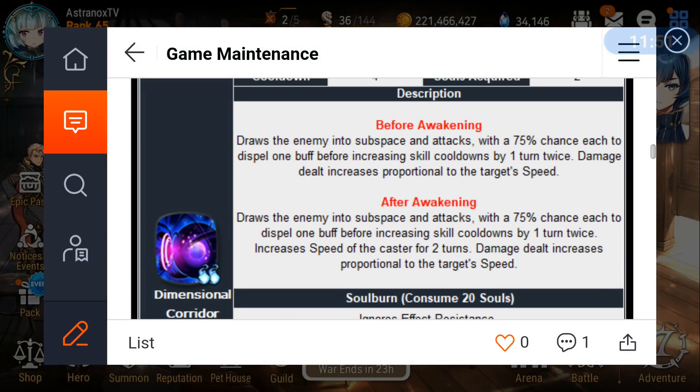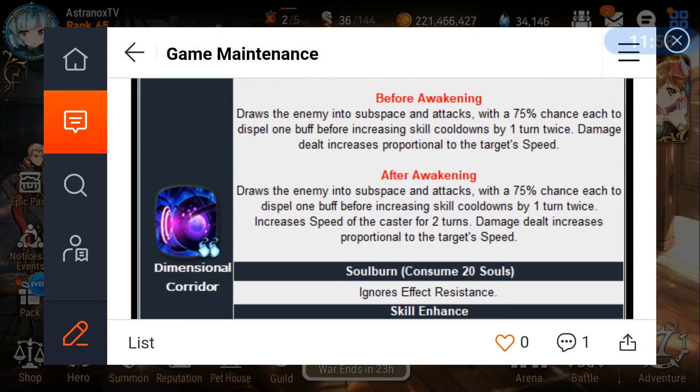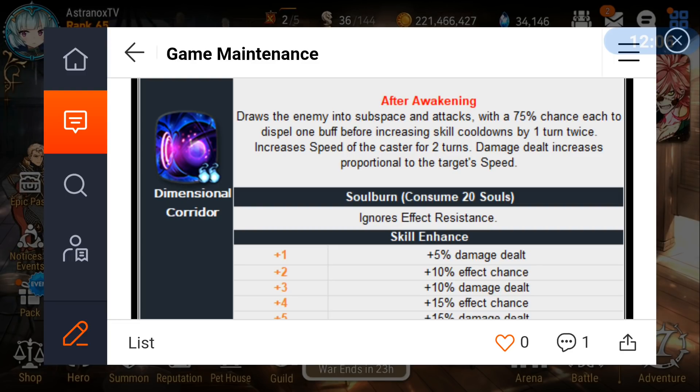He gets a speed buff with skill 2 for two turns, which is very good even on a four-turn cooldown — there's no minus-one-turn cooldown reduction from skill-ups, which would have been too powerful. His damage output is incredible; check my skill multipliers video for ML Charlotte and Karik to see specific numbers across different speeds and attack values. In raids he also has good morale synergy with other heroes.